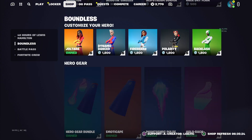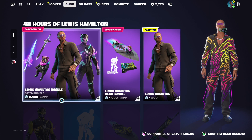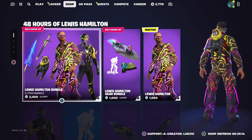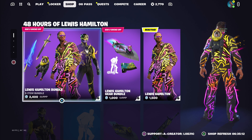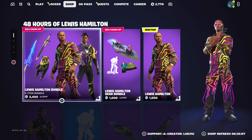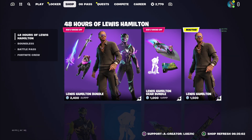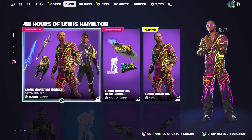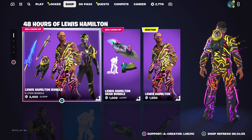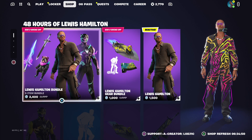Now let's talk about when he could potentially return. Lewis Hamilton is in the item shop and it actually says 48 hours for Lewis Hamilton. We also know that Travis Scott is already in the in-game files, so Fortnite can re-release it whenever. This was confirmed a few months ago when I think it was the CEO of Fortnite tweeted out saying Travis is welcome back in Fortnite at any time. So my prediction is Travis Scott could potentially return when Lewis Hamilton leaves the item shop, because it's like one icon skin replacing another icon skin.